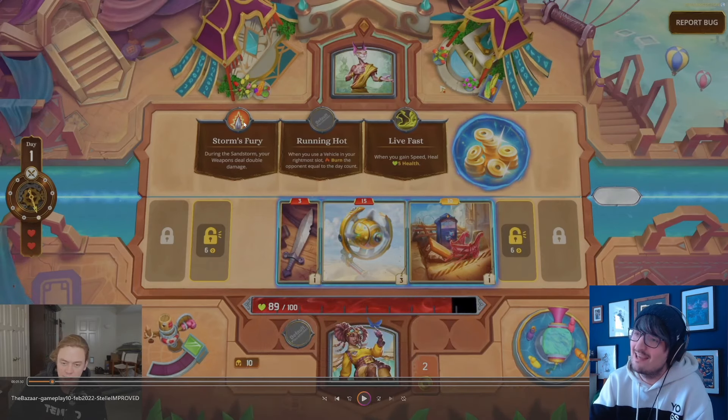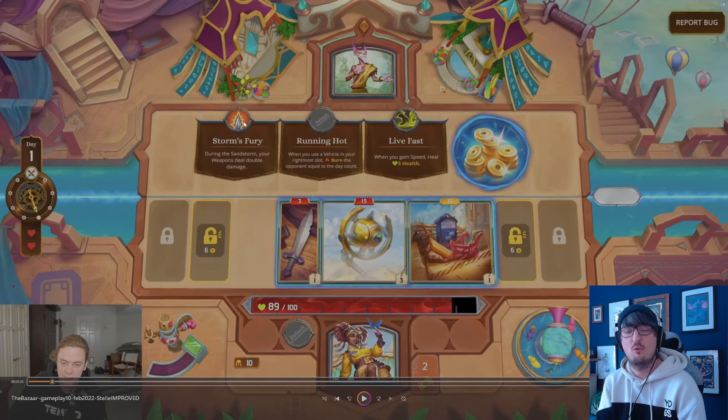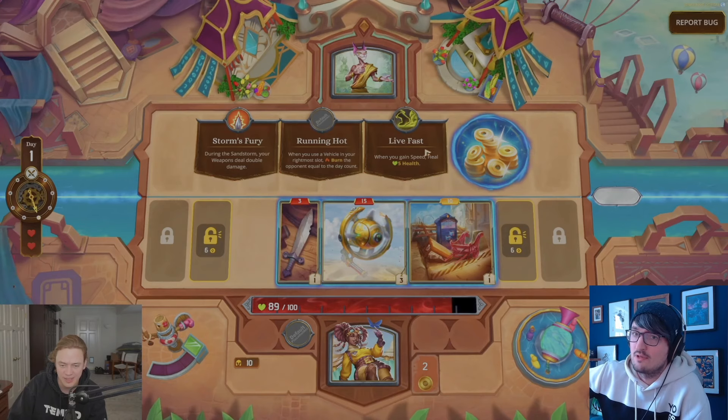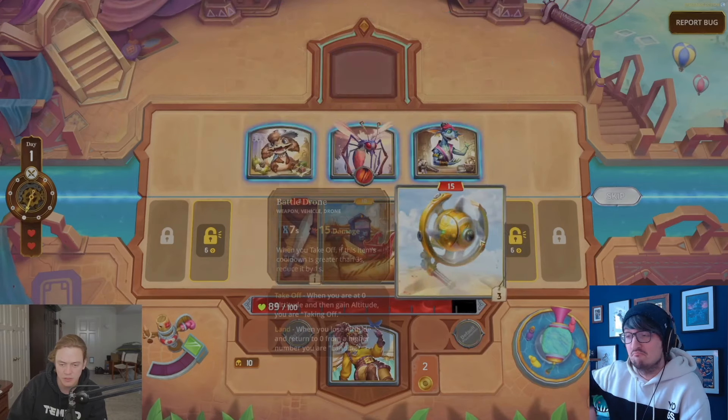We then go to Nufu, who's going to sell us a skill. We have four slots for skills. Our options are Storm's Fury — during the Sandstorm, your weapons do double damage. Running Hot — when you use a vehicle in your rightmost slot, burn the opponent equal to the day count. And Live Fast — when you gain speed, heal 5 health. Running Hot doesn't sound very good early since it's day one, so you're doing one burn. But he goes with it anyway, and it does scale pretty well.